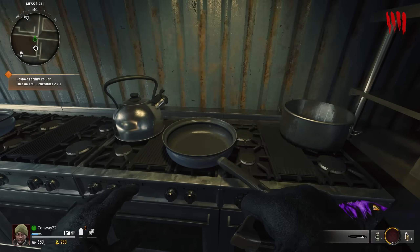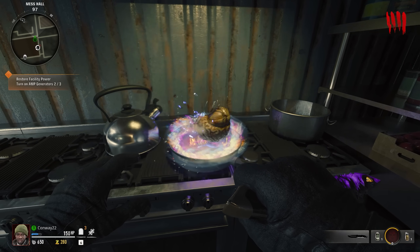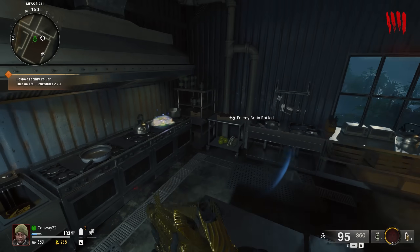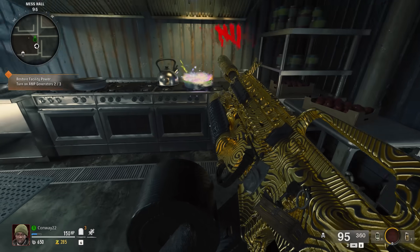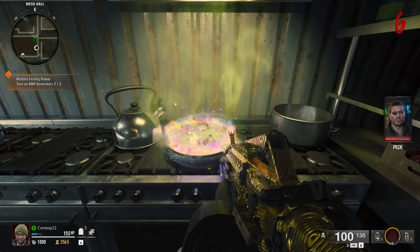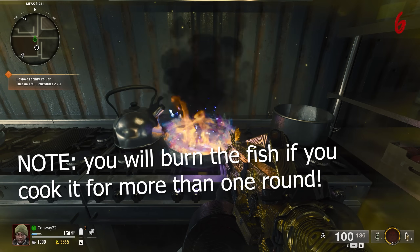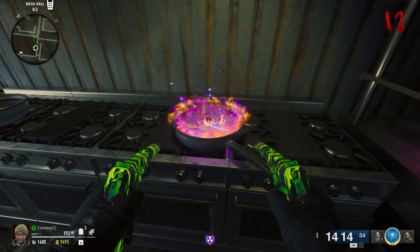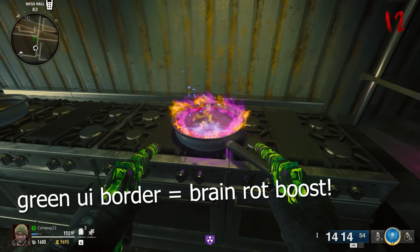When you've selected your ingredient of choice — or you can grab them all — go to the frying pan in the mess hall and place your ingredients into the pan by holding square. This starts an animation where the fish cooks, and depending on what ingredients you've put in, you'll get a different outcome. If you put all the ingredients in, you'll get a rainbow fire type effect. Interact with the frying pan again to eat your culinary creation and get an achievement. If you only cook the ingredient relative to your preferred alternate ammo type, that AAT will get a boost for a limited time.